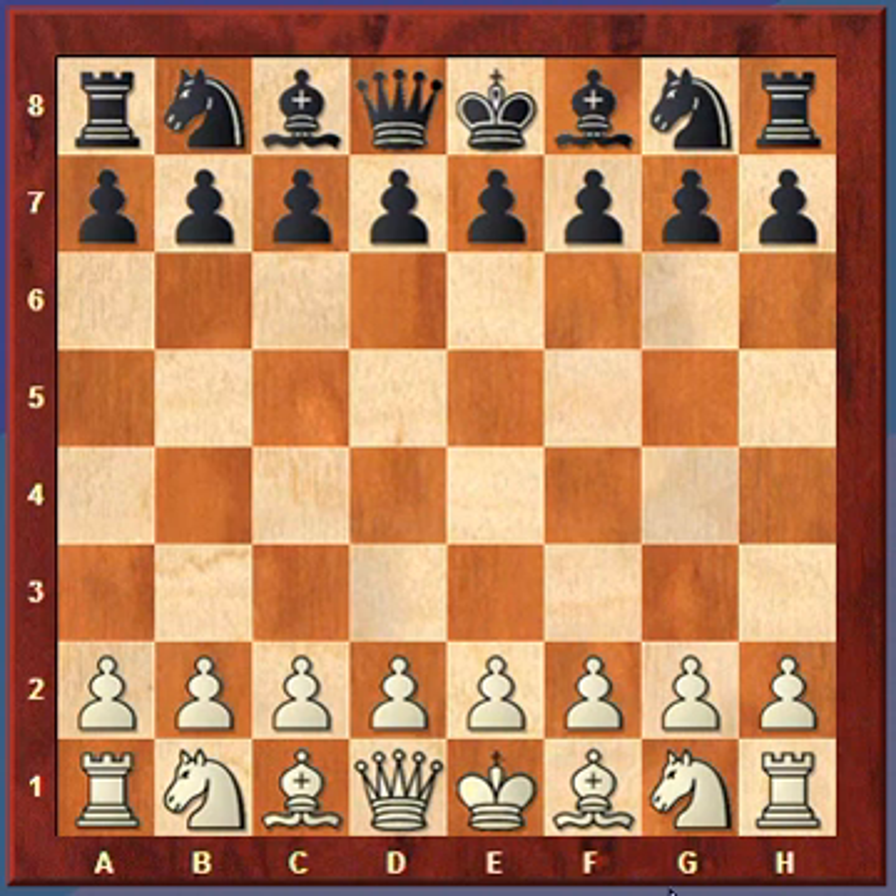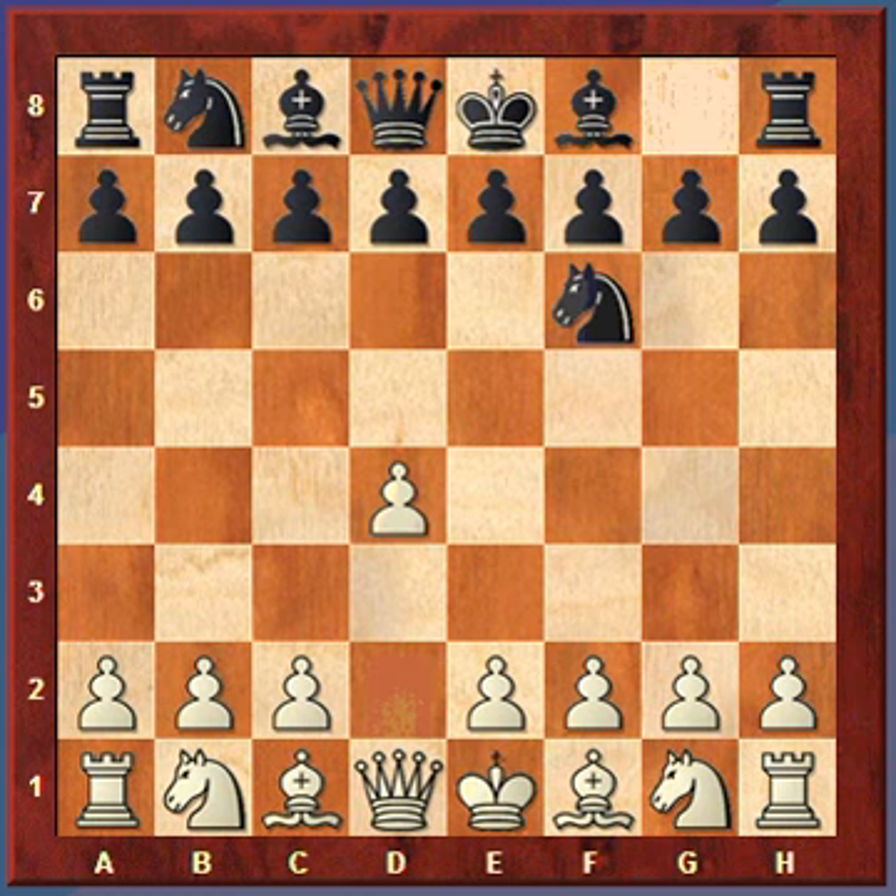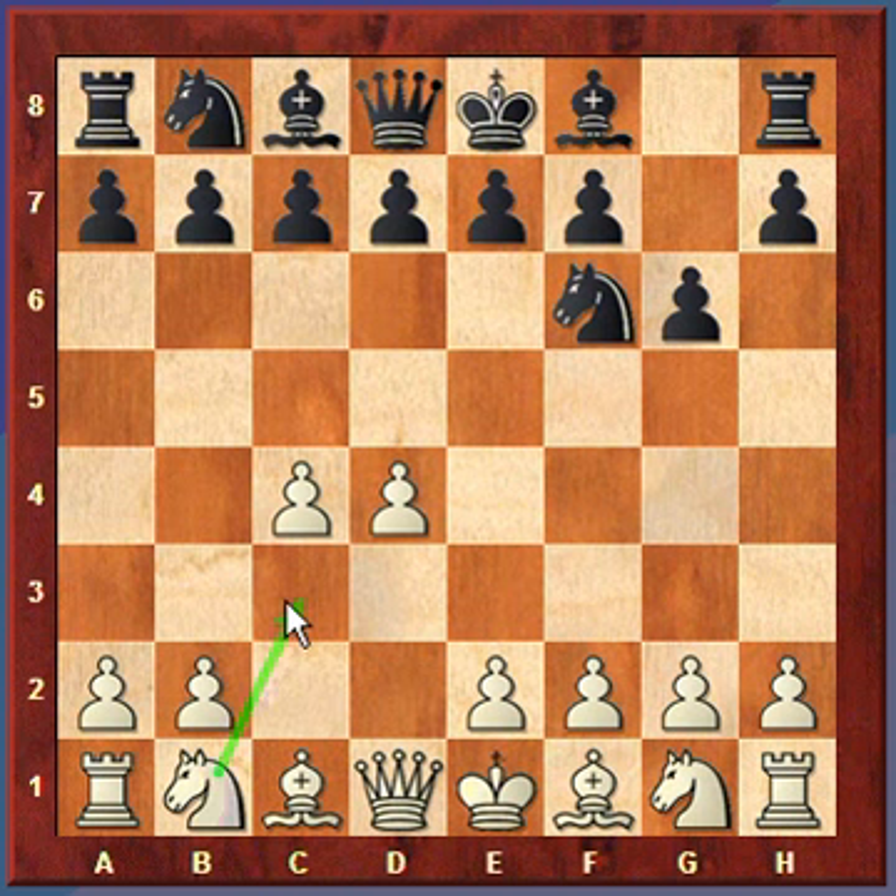This is my third and final lecture on the King's Indian Defense. The King's Indian Defense starts off with d4, Nf6, c4, g3, and then normally we've continued a line that starts with knight to c3, preparing the move e4.